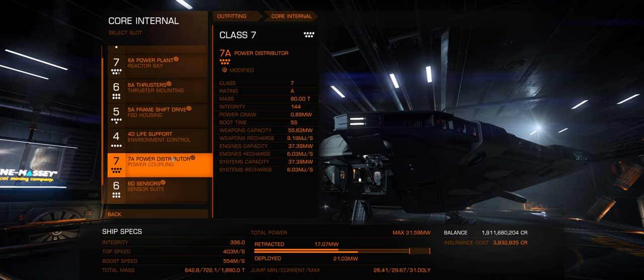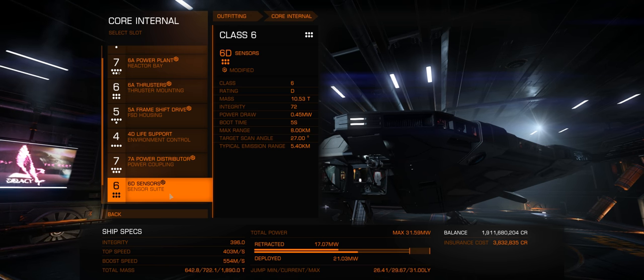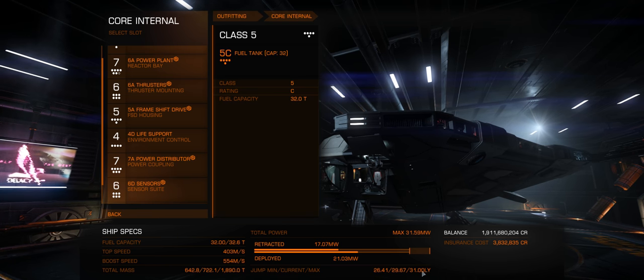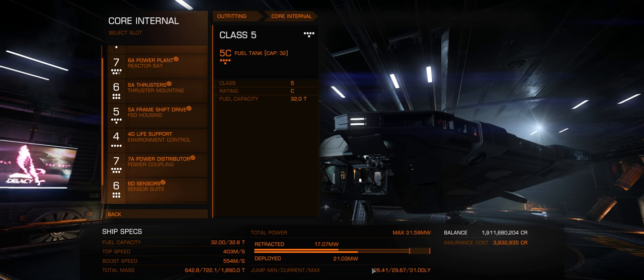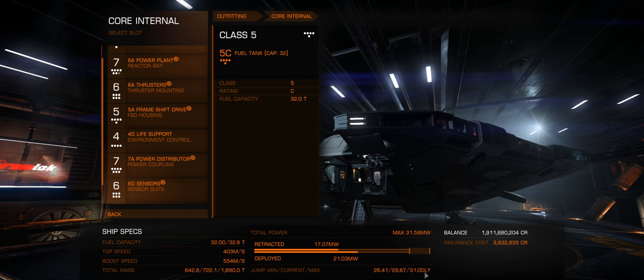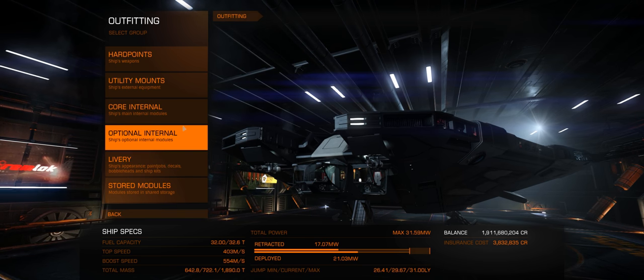We've got a 7A power distributor, charge focused, and a lightweight 6D sensor. Jump range isn't too bad — 29.67 at its current rate, fully loaded 26, and low fuel is always 31. So pretty decent.